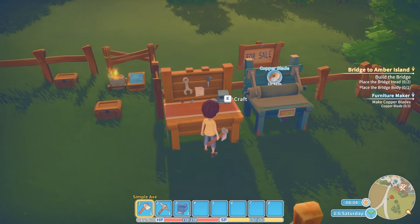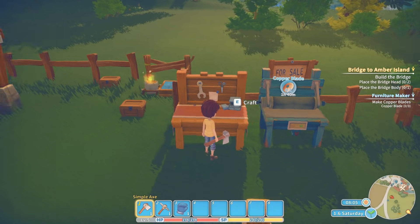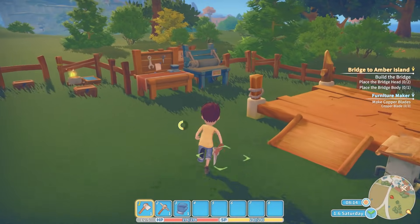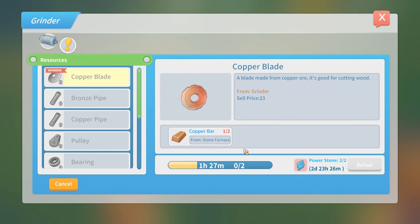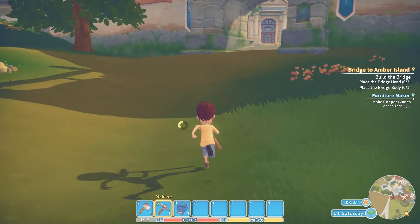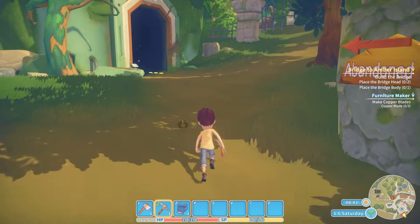Wait, hang on — weren't we supposed to make the planter? What do we need to make the planter box again? Wooden boards, so we need the civil cutter. So the copper blade is for the civil cutter. We should have this blade in one hour. I don't want to bother waiting — time stood around is time wasted. So let's go to the ruins and go digging again. We're going to go to abandoned ruins one — it's a safe place to dig.